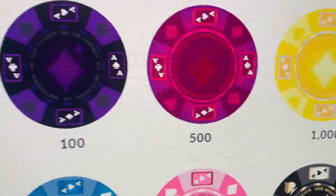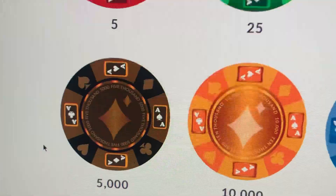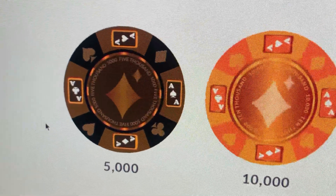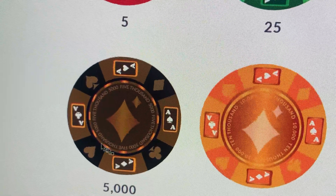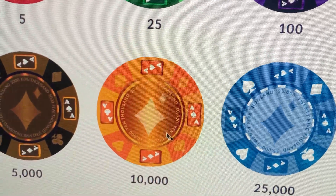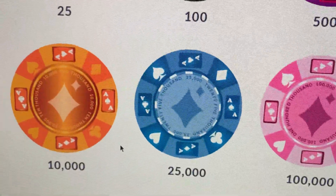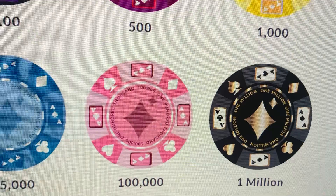I tried to follow the same colors as real casinos. The 5000 is brown — I've only seen these in bluish-white but the internet said it was brown. Then the 10,000, the 25,000, the 100,000, and the 1 million.